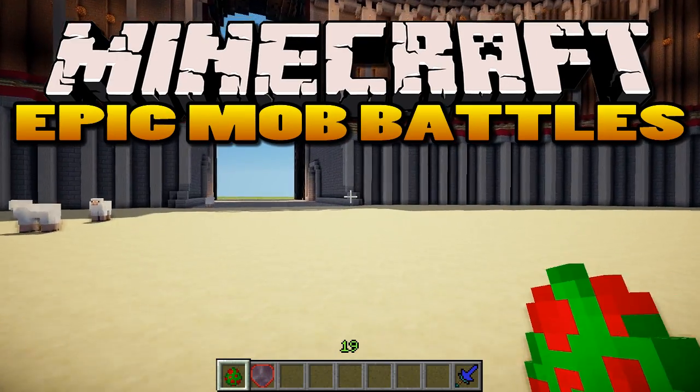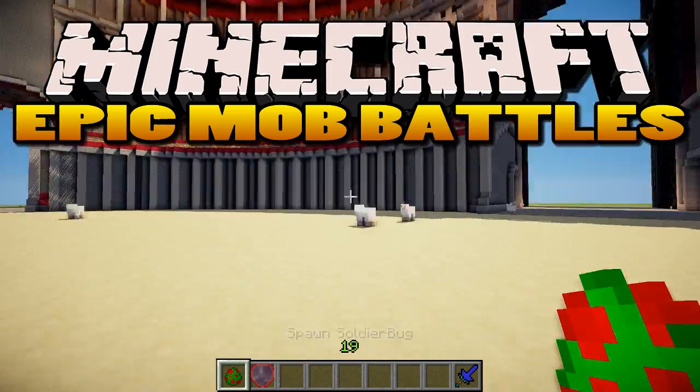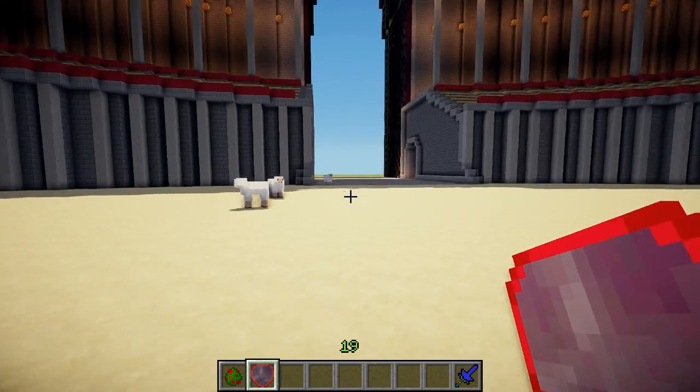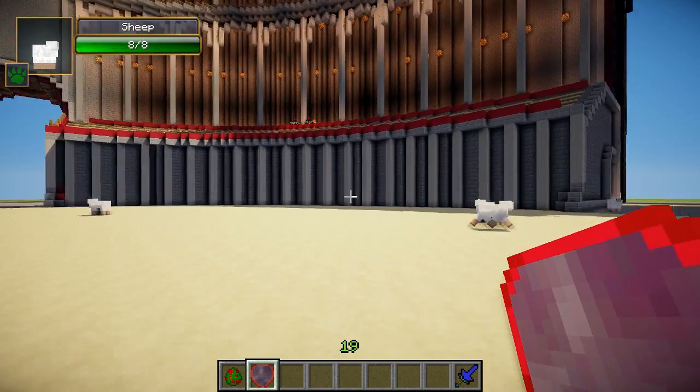Hello there, Whipper here, and today I'm going to be doing another epic mob battle, and this time it's going to be between the Walker King and the Soldier Bug. Not giving anything away, but this is one of the most amazing battles I've done so far, because the attack styles of both these mobs are just simply amazing and completely unique — I haven't seen anything like them, so it's going to be quite awesome.